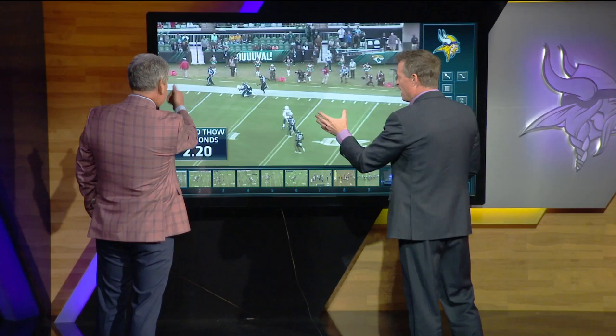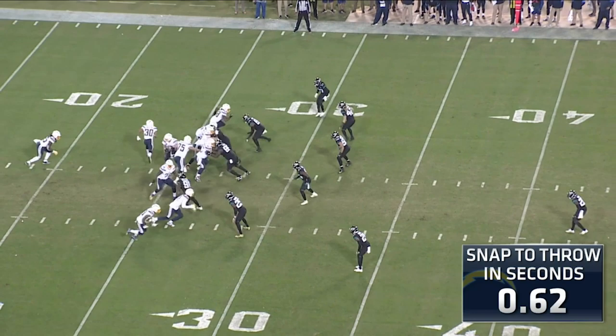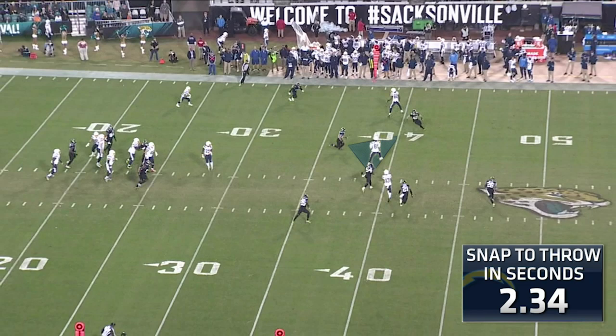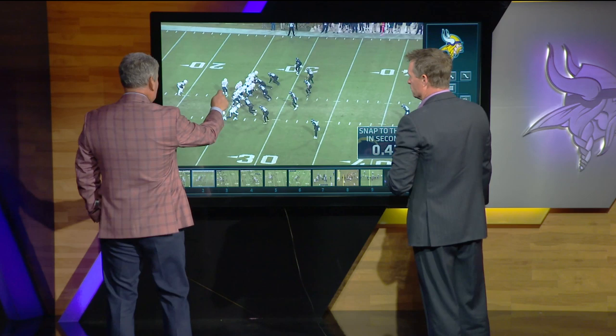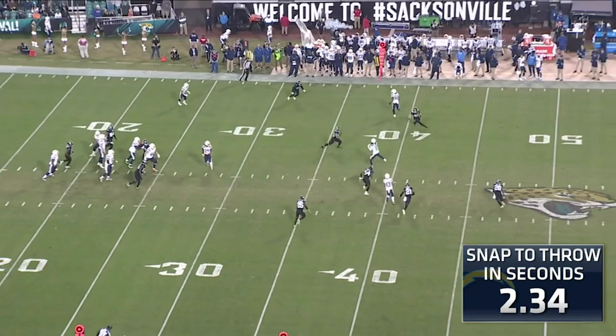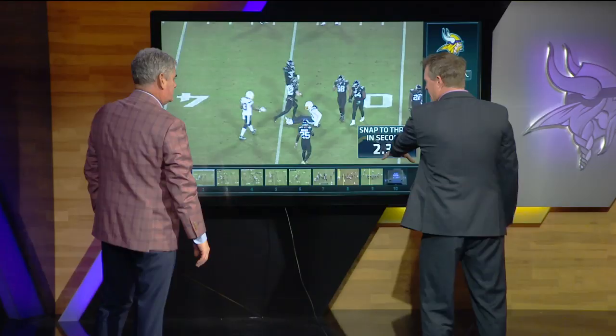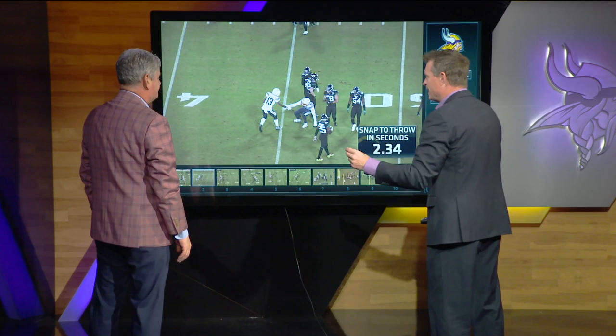Run after catch was absolutely huge in this game. You've got a running back in motion, Mike Williams this time, same kind of look — quick play fake — all they're trying to do is take advantage of this guy being too shallow. Austin Ekeler, elite pass-catching back, and Melvin Gordon at the same time. He's triangled up, still able to get three or four yards, but that release time — 2.3 seconds — he's not keeping the ball in his hands for long.